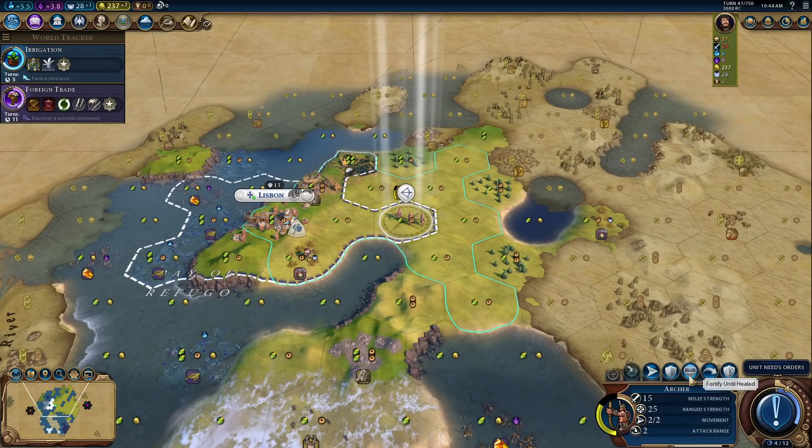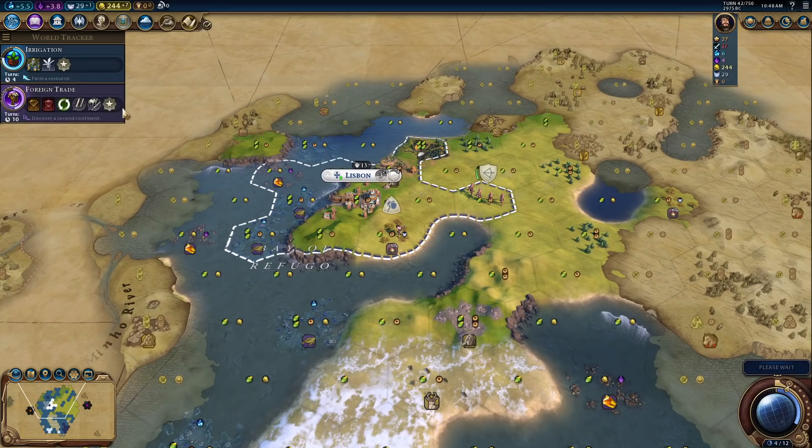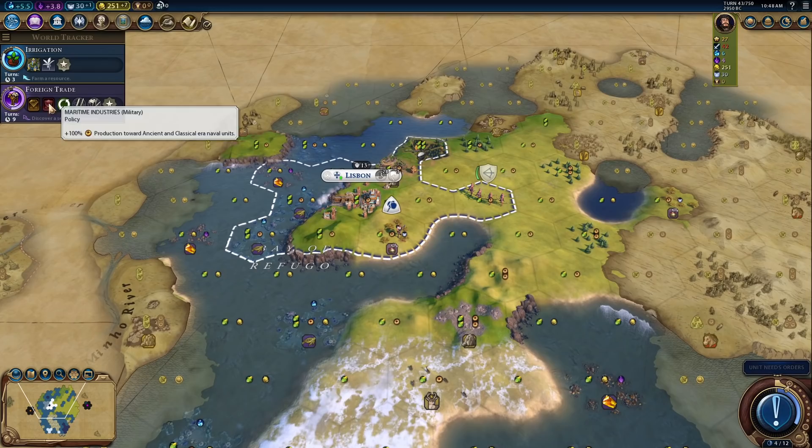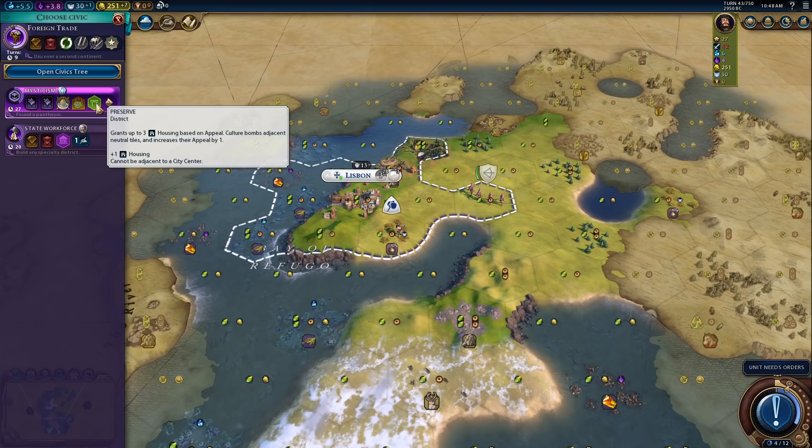Later on I like to give them cover versus ranged attacks because it makes it easier to take cities, but early on we just need actual fighting force. Foreign Trade — I could just cycle out. Allows creation of trade routes, but we don't actually have the cap for it yet. Let me switch out for a little bit — we've got to think.